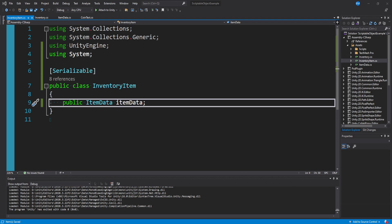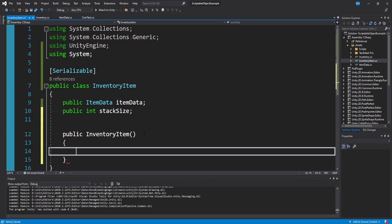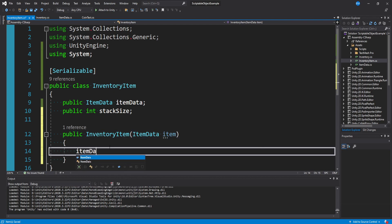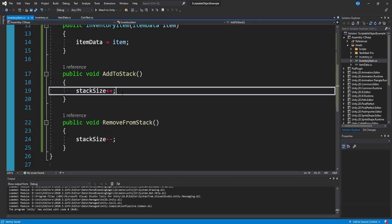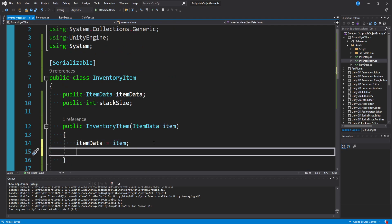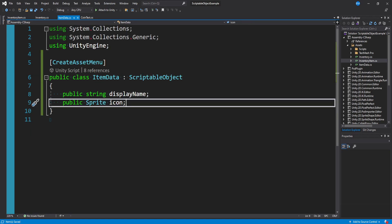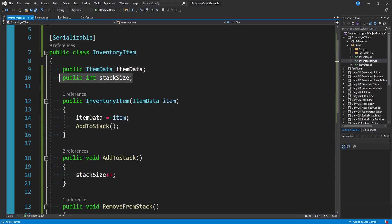If you don't want items to be stacked in your game, you don't need to do this next part. But if you do, we probably also need an integer for how many of the current item we have in our inventory — public int stackSize. We then want to make a constructor: public InventoryItem, passing in an ItemData value called item. Inside, we set our item data variable to item. We'll also create two methods: AddToStack, which increments stack size, and RemoveFromStack, which decrements it. Once we create an inventory item, we call AddToStack in the constructor because creating one should immediately increase the stack size.